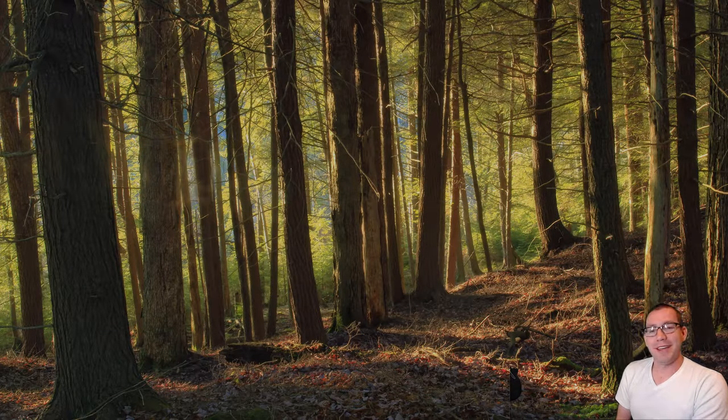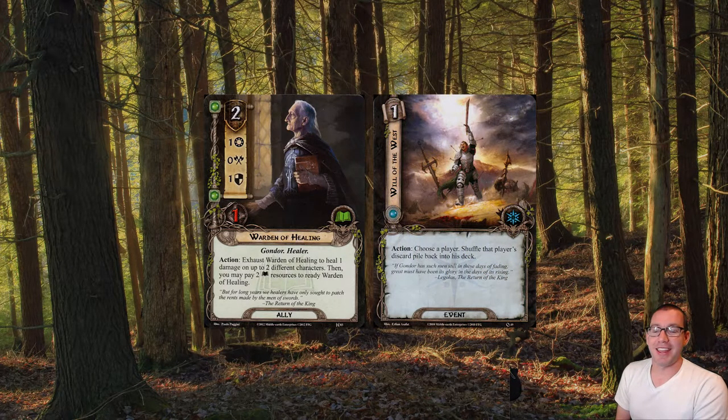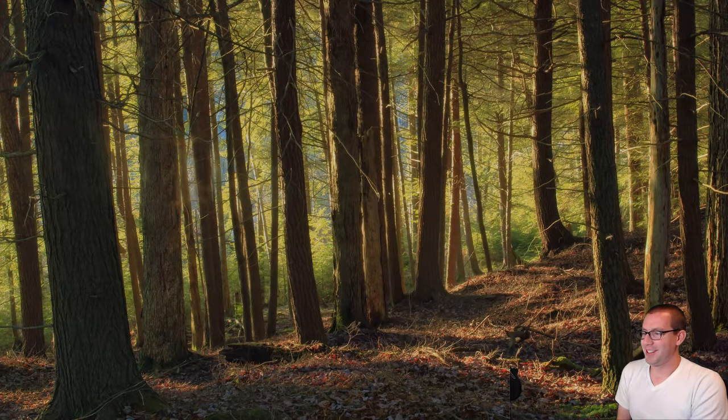We have Warden of Healing in order to sort of support our heroes, because at least Gandalf is probably going to take some damage. We have one copy of Will of the West, because this deck is going to draw a lot of cards, and being able to recycle once should be good enough. It's just a mix of other miscellaneous things that are hopefully going to help, which you will get to see in the video in just a second.